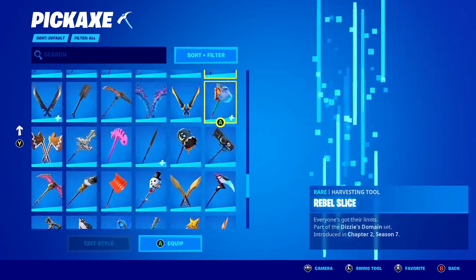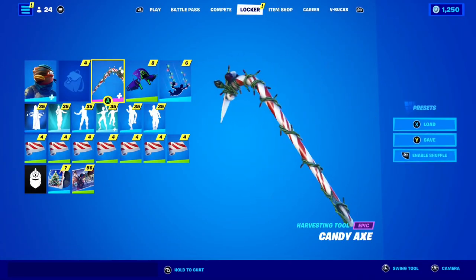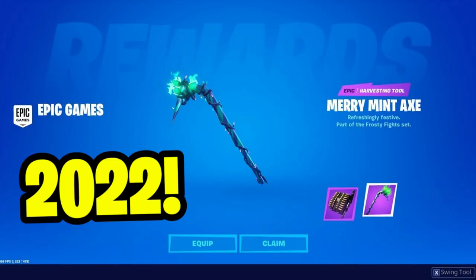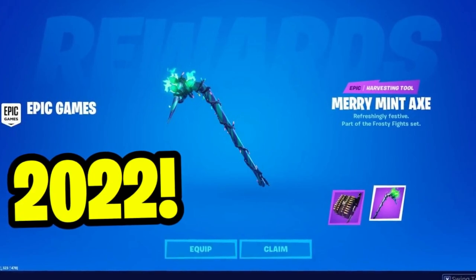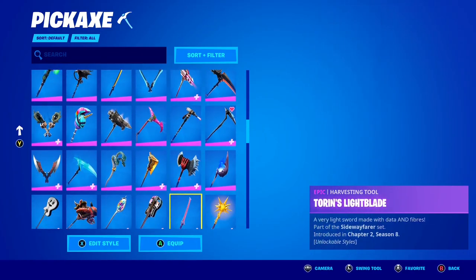The Merry Mint Axe Pickaxe is the exact same as the Candy Axe here inside of Fortnite — it's just the minty version. This pickaxe right here is the Candy Axe, and essentially the Merry Mint Axe Pickaxe is this exact same pickaxe but just the minty version, and in my opinion it looks 10 times better. I'll put a picture of the Merry Mint Axe on screen right now — let me know in the comments if you prefer the Candy Axe or the Merry Mint Axe, because personally I prefer the Merry Mint Axe.